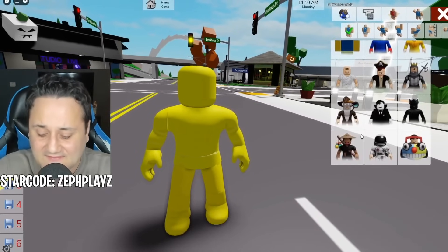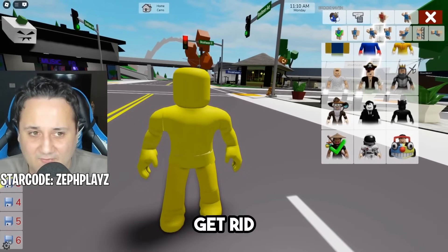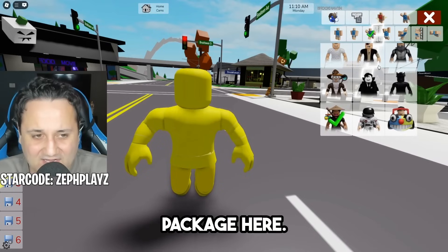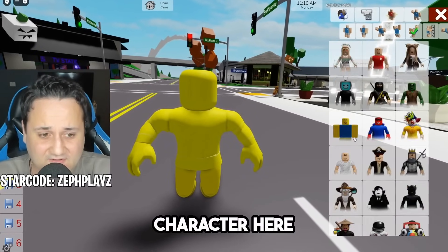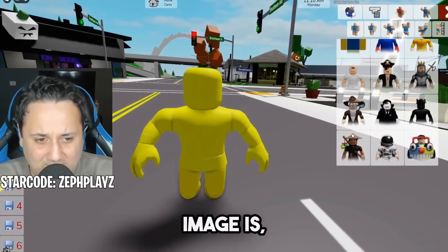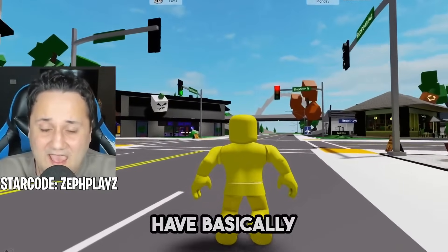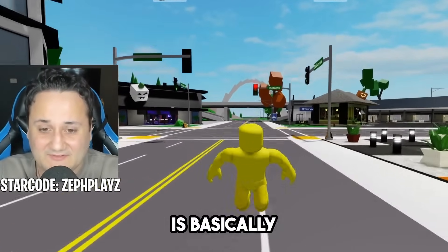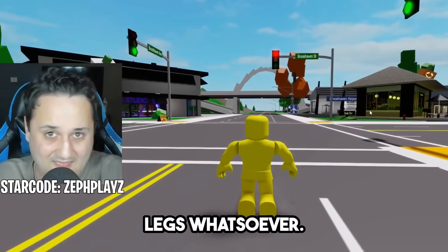This is where things start to get super interesting for the Simon Sprunky character. We have to go to the editor and put on an animation package. The Sprunky characters don't have arms and legs, so we want to basically get rid of the arms and legs. Go to the animation package — it's just this blue character icon — and click the little ninja looking character or the sorcerer character here, which is the levitation animation. Now we have basically suspended the use of arms and legs, which is basically like a Sprunky character since in the game they don't use their arms or legs whatsoever.